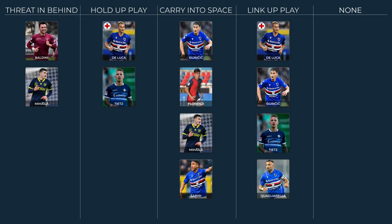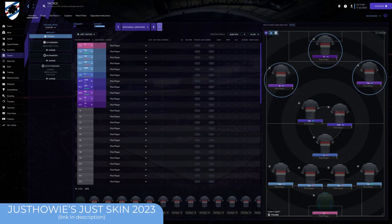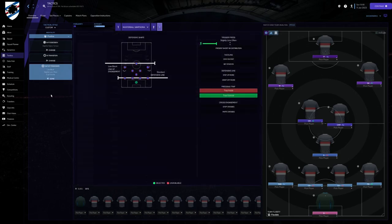Let's take a look at the base tactic, which is perhaps surprisingly a rather milquetoast affair — a 4-3-3 which, in periods of sustained possession, ensures occupation of the five horizontal corridors. Our focus here is on our defensive structure. A low block and standard defensive line allows us to be compact, whilst trapping outside keeps us narrow. We've reduced our pressing frequency to help ensure we maintain our shape as much as possible. We will concede chances, but our job is to try and make sure those chances are of a low quality.